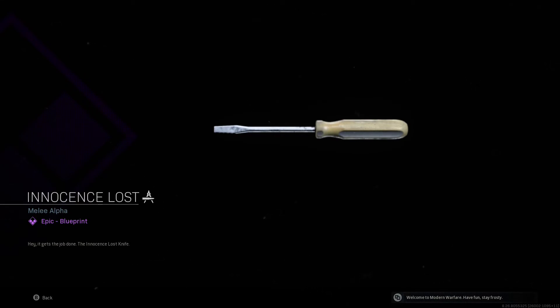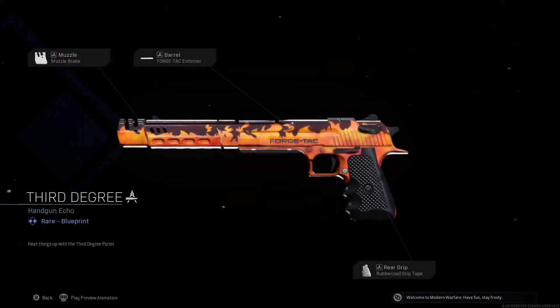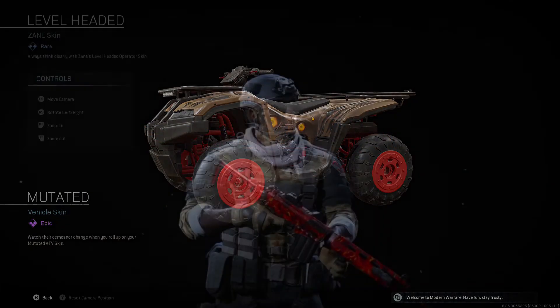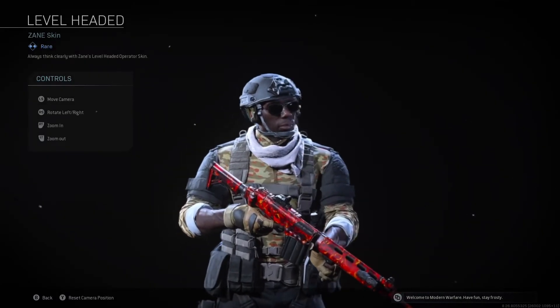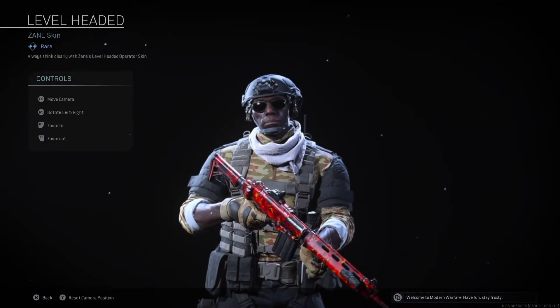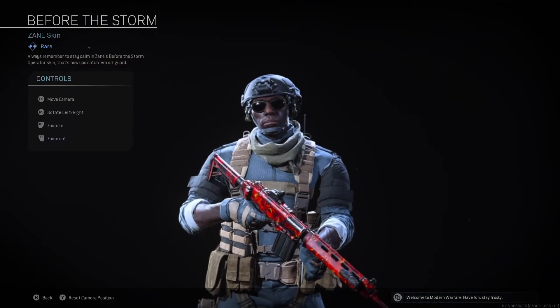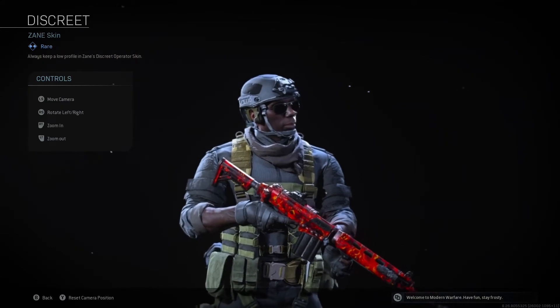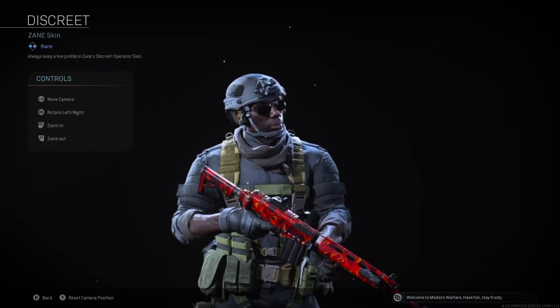It gets the job done — the Innocence Lost knife. Third Degree. Heat things up with the Third Degree Pistol. Mutated. Watch their demeanor change when you roll up with your Mutated ATV Skin. Level Headed. Always think clearly with Zane's Level Headed Operator Skin. Always remember to stay calm in Zane's Before the Storm Operator Skin. Always keep a low profile in Zane's Discrete Operator Skin.